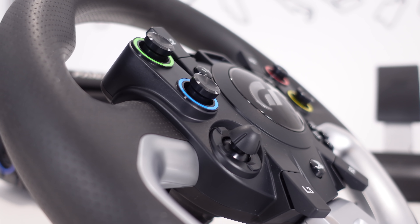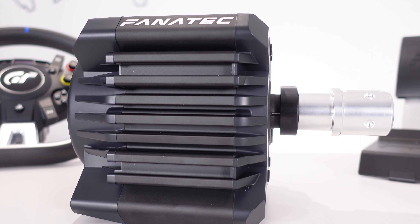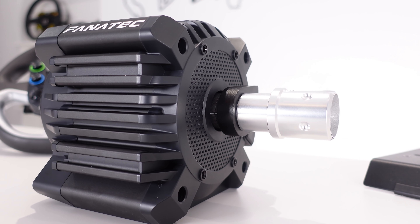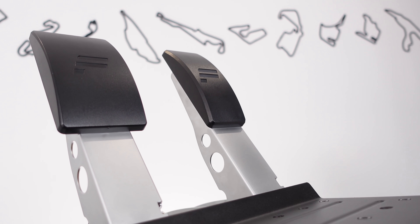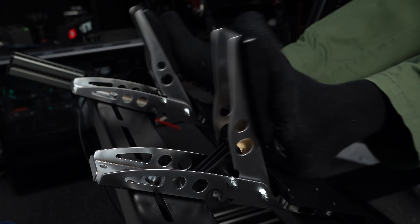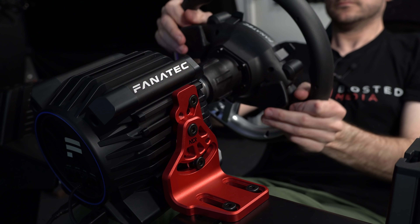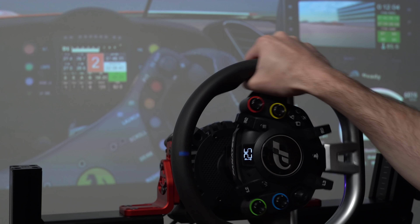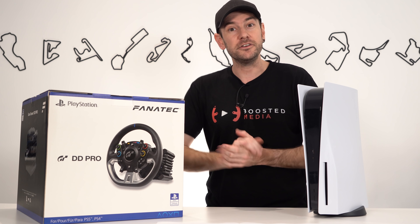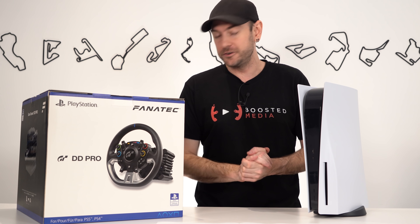You get the wheel, you get the PlayStation Edition of the CSL DD base, which does look a little bit different, so we'll do some comparisons with the standard CSL DD there. We also get the two-pedal set, which we reviewed here recently as well. And everything that you need to get up and racing is right there inside the box.